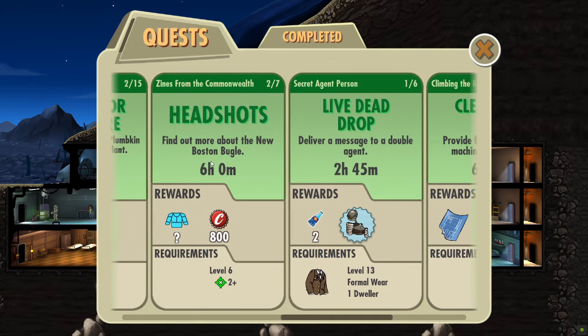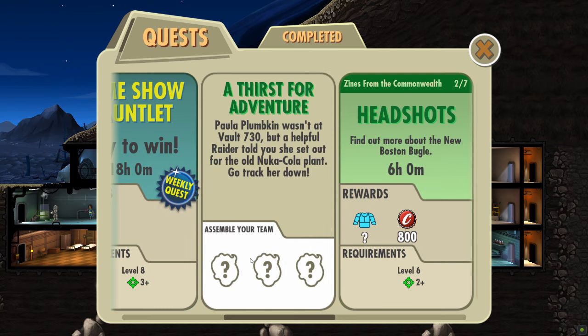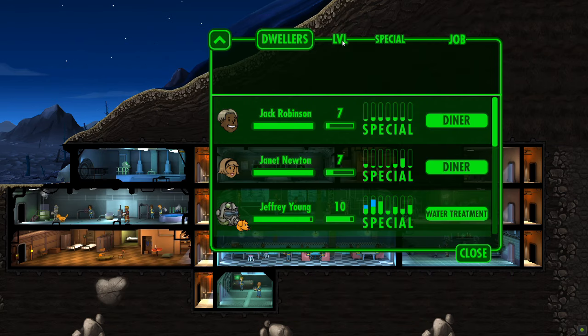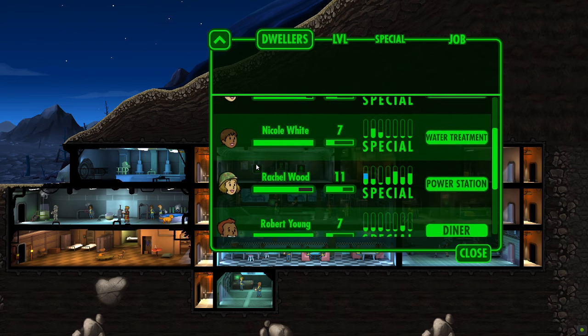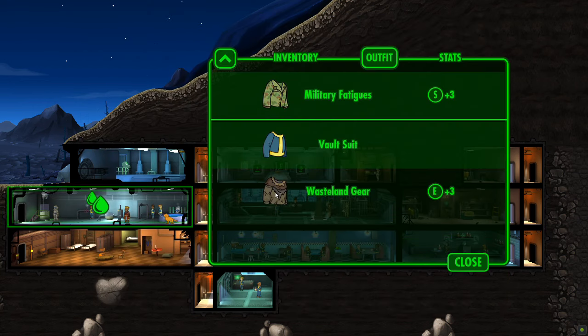Next we'll get going on another quest. We've got level seven with four-plus damage required. We've got plenty of people — Jeffrey is one of our questers, and we could take some new people out, including Marie, our high-end charisma person. We've got Rachel, who was a rare dweller at level 11. We could get her leveled up by taking her on the quest. The next thing to do is look at guns, so let's put on wasteland gear and give her the military fatigues.